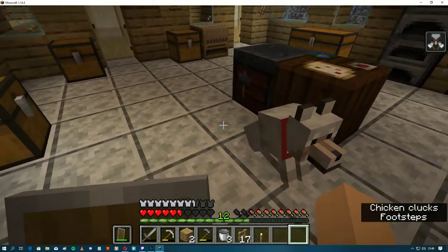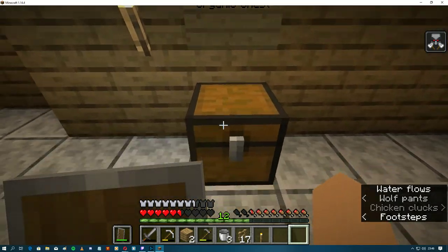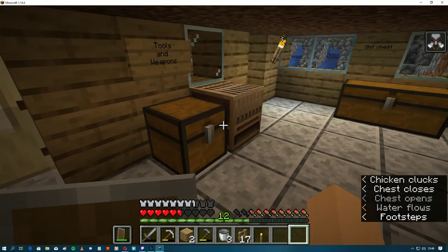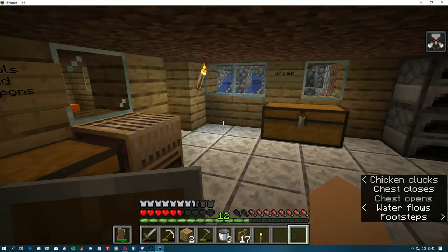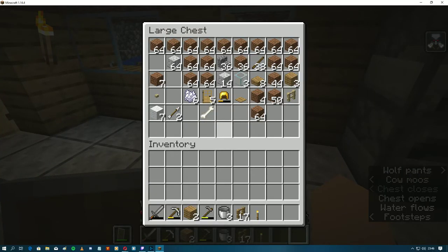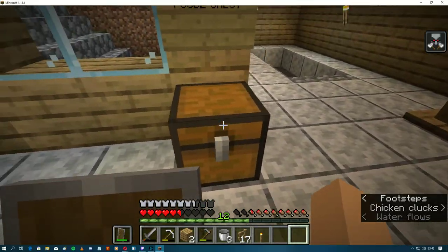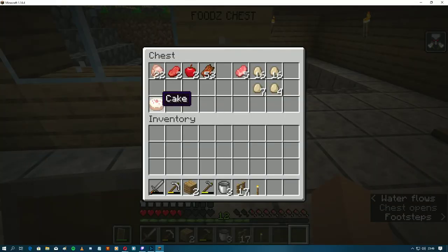I have a dog. Dammit chests — a bunch of random stuff in all of them, and a junk chest with like dirt and glass and other crap, but still important. And I built my first cake. I have food.